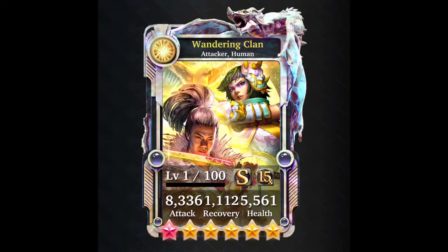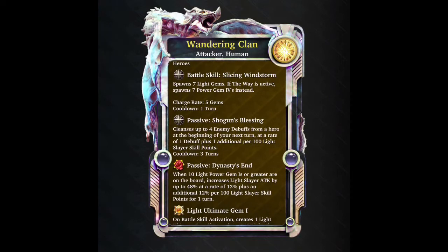I don't like master collection cards or ultimate forms that depend on other cards. Spirit United spawns seven light gems, and if the Way is active, it spawns seven power gems - which isn't a lot of power gems anyway. It has a charge rate of five gems and a cooldown of one, so you can spawn gems every turn, which makes it primarily a gem spawner.